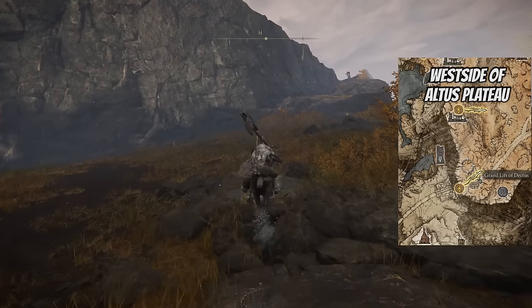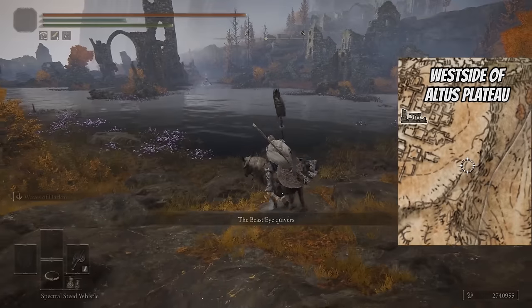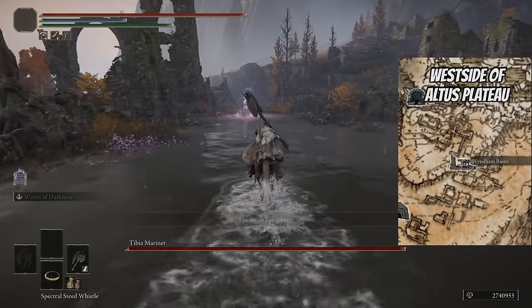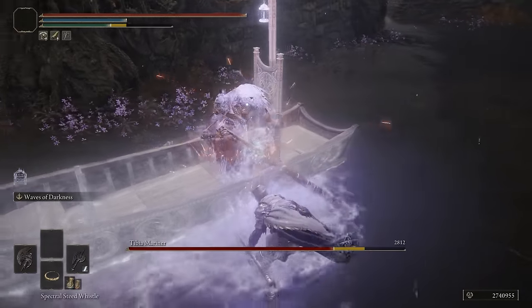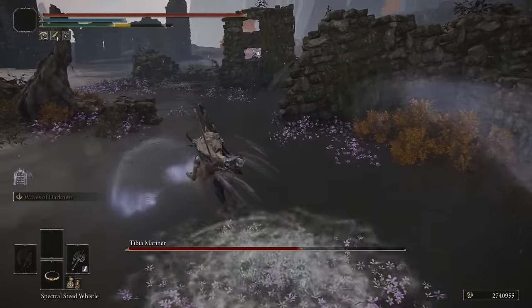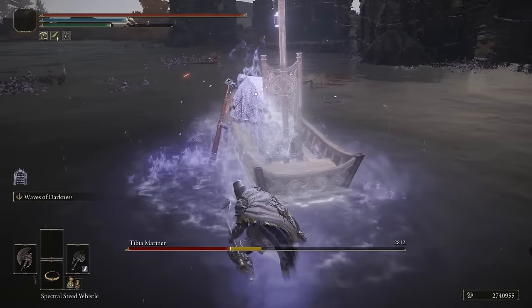The next death root location is going to be on the west side of the Altus Plateau, right next to the Wyndham Ruins. You've got to fight another Tibia Mariner — only this one can summon a big skeleton, which is pretty cool. I wish we had this ability as players. Kill this guy and then you get the fifth death root.